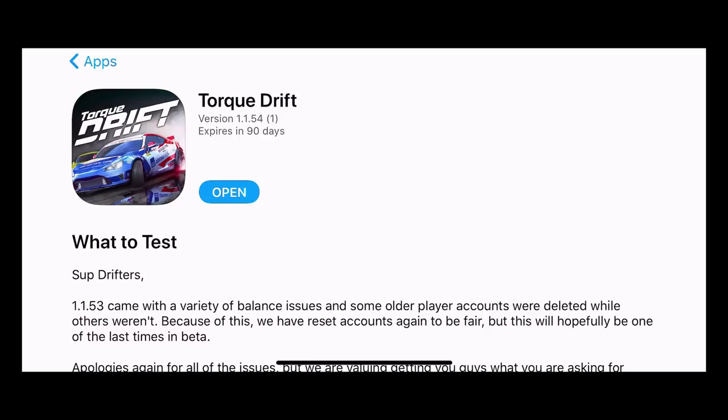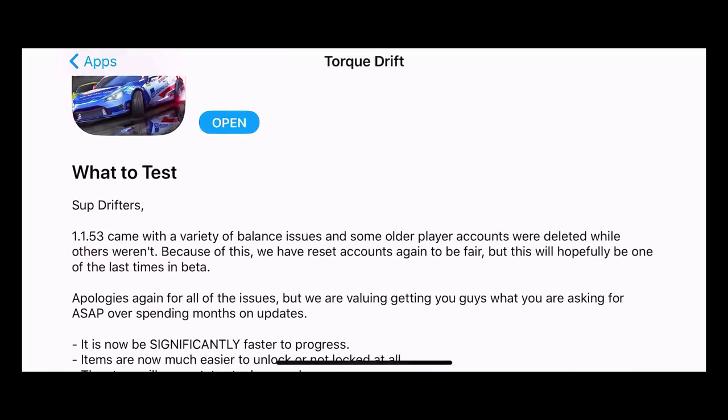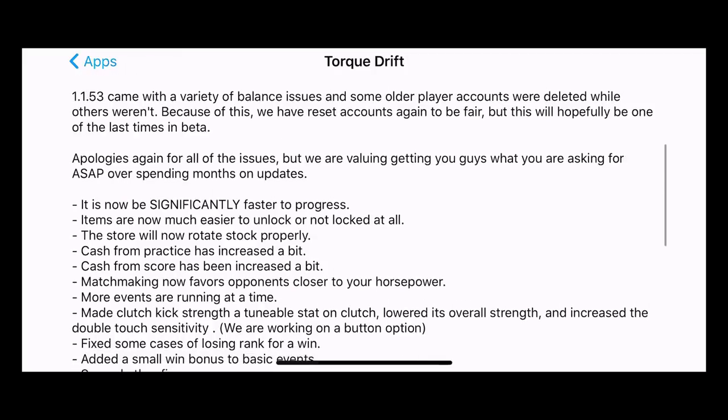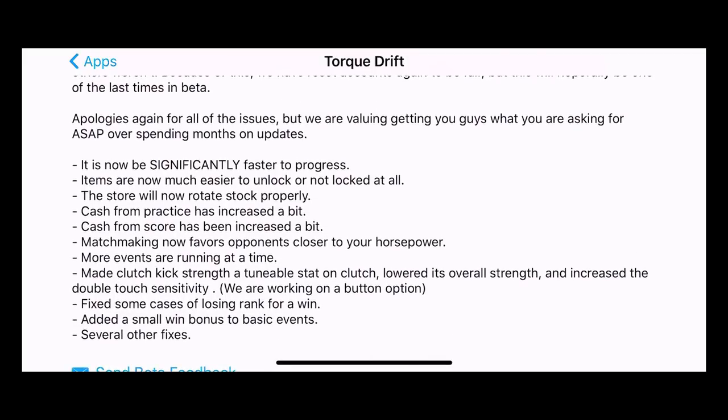Welcome back to the channel for the Torque Drift beta. There was another update dropped from the creators, Grease Monkey Games. Talking about some of the changes: significantly faster progress, items are much easier to unlock or not locked at all, store rotations working properly so items rotate correctly, cash for practice and scores have been increased, and matchmaking now favors opponents close to your horsepower.